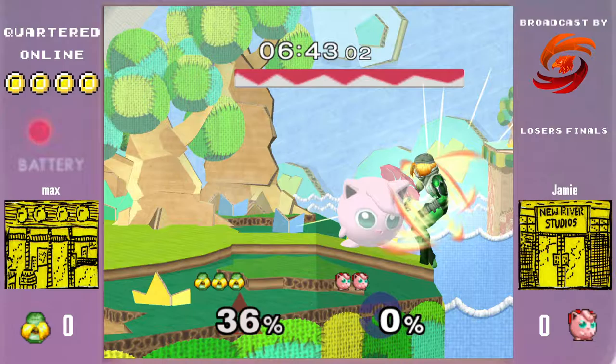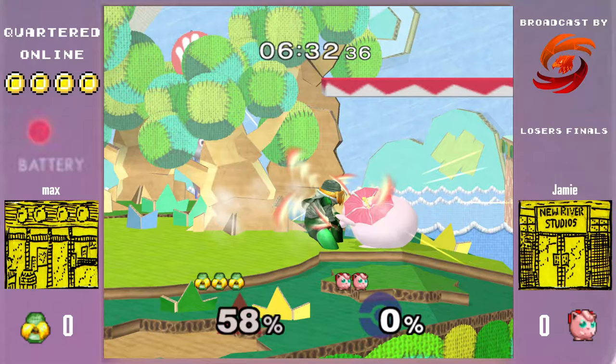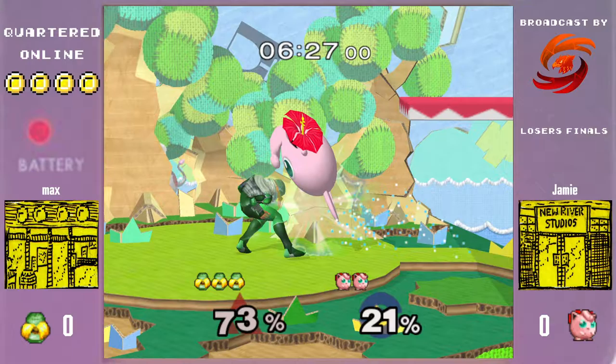Jamie getting a little too comfortable sitting in shield, kind of waiting for Max to throw out something unsafe. I like this — not really committing too hard to go on stage. Jamie does his own Tomahawk but doesn't quite grab ledge in time, and gives it up with a bad back-air on shield, gets the weak hitbox.